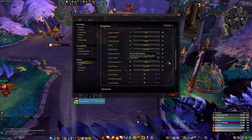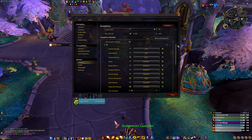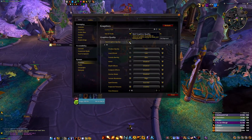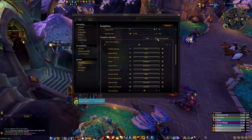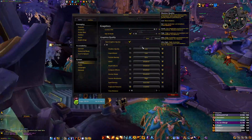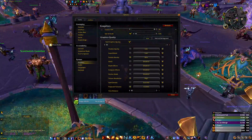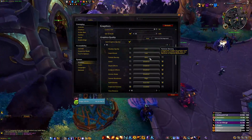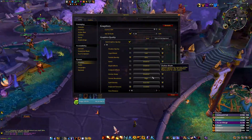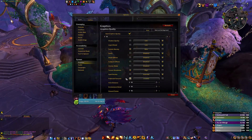A few other things mostly have to do with the raid and battleground settings. You'll find this in the graphics options. Go to graphics settings and slide the overall quality down to 1. The vast majority of settings you don't need — the only ones you really need to set are particle density, texture resolution, and projected textures.